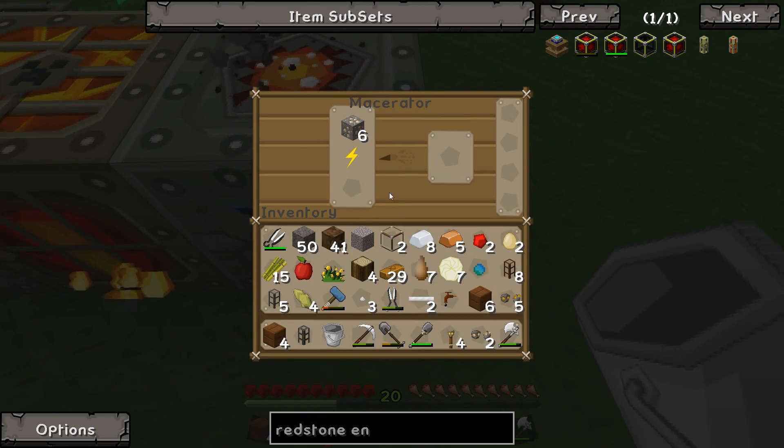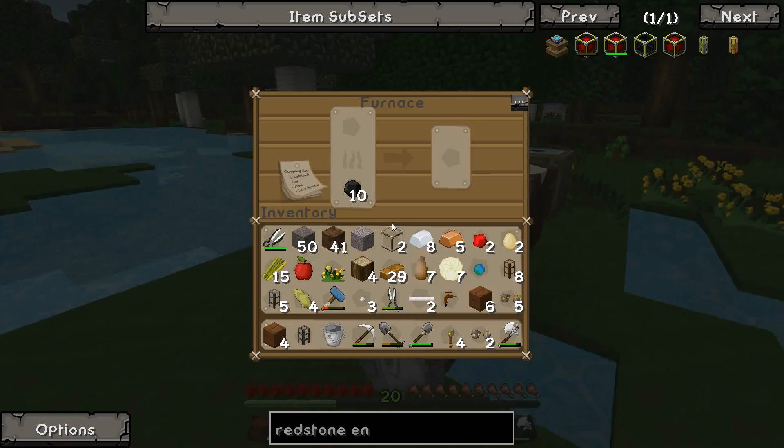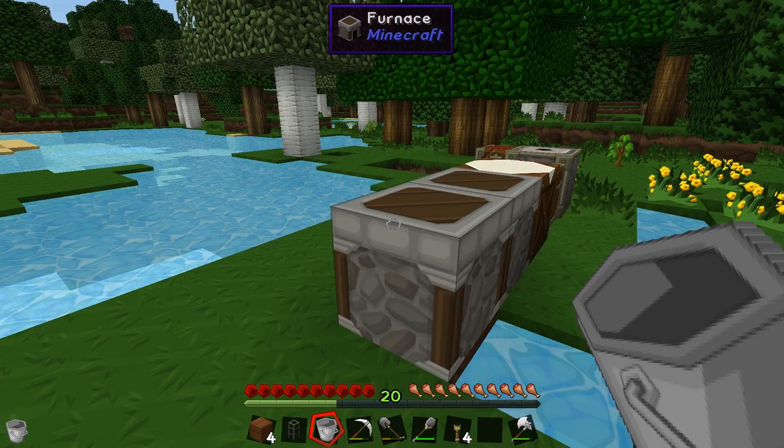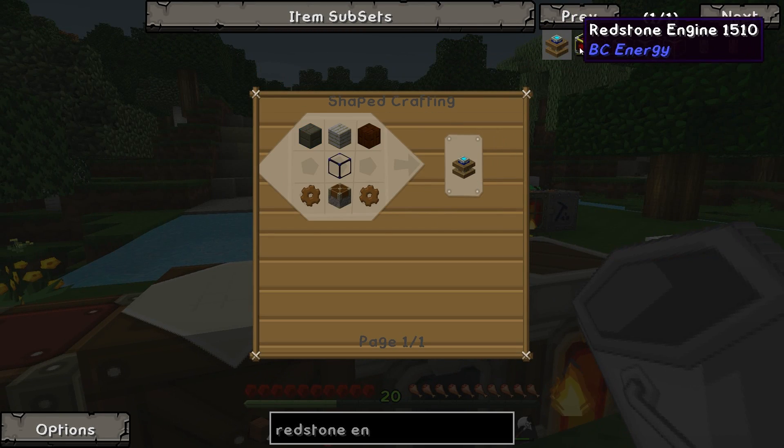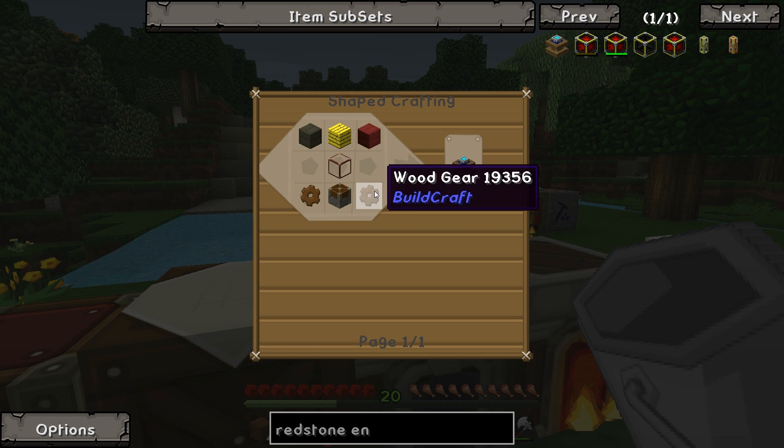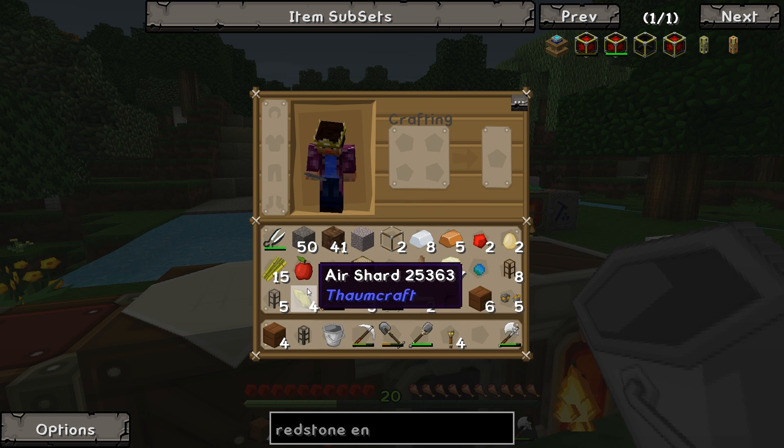I'm all new to this. So there we go, we've got some crushed iron. I'm just going to smelt this up, save some time. How much do we need? We just need one, or two if we automate two of these. But yeah, we should just need one. Let's make some of these while we're waiting.